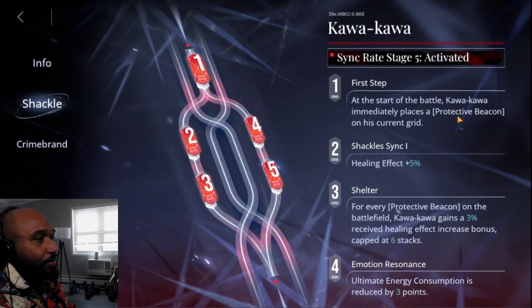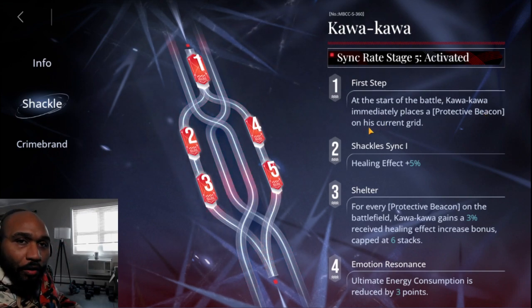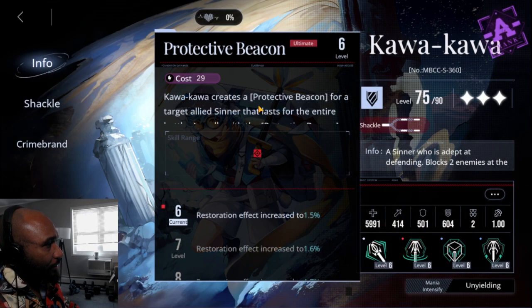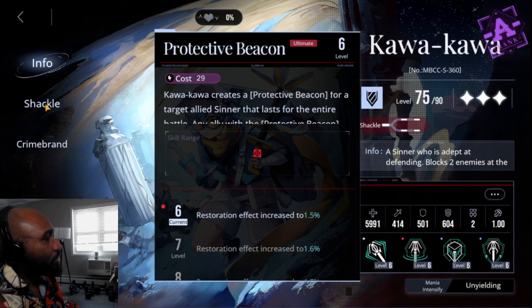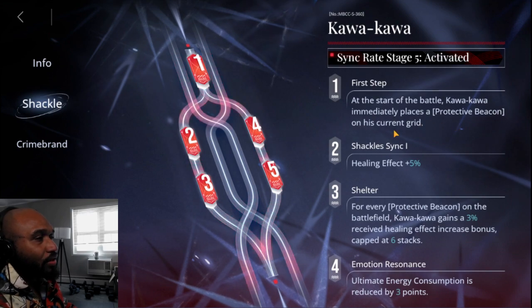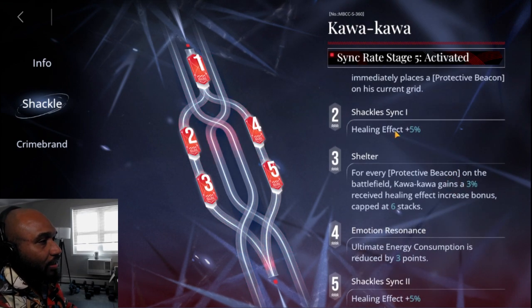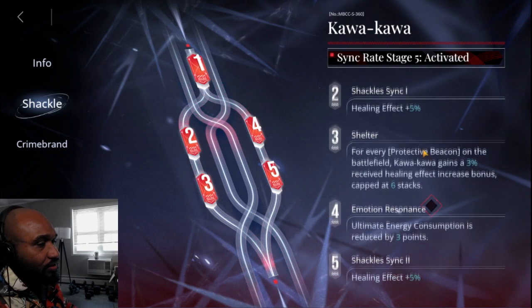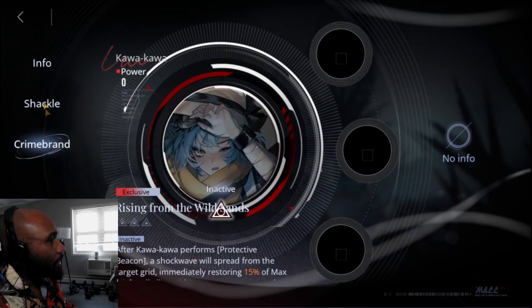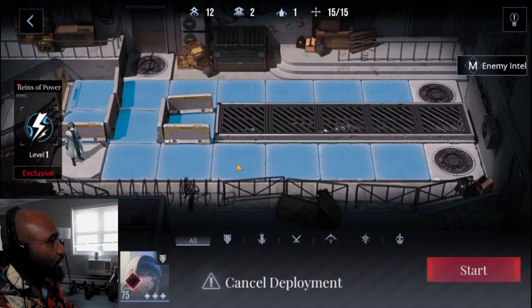In the shackles: at the start of the battle, Kawakawa immediately places a protective beacon on his current grid — so that grid gets one right away. Healing goes up for every protective beacon on the field — he gains 3% received healing effect per beacon, making him a more sufficient tank. His skill cost goes down by three, making it 26, and his healing effect goes up one more time. The exclusive crime brand we'll cover later.